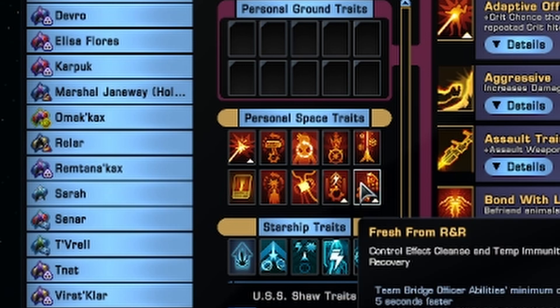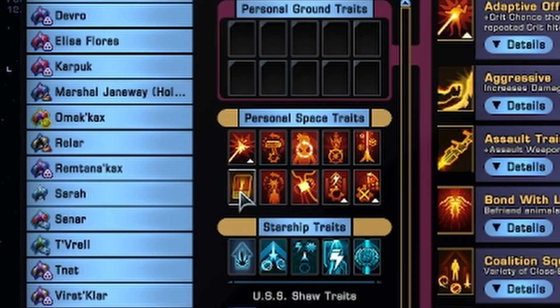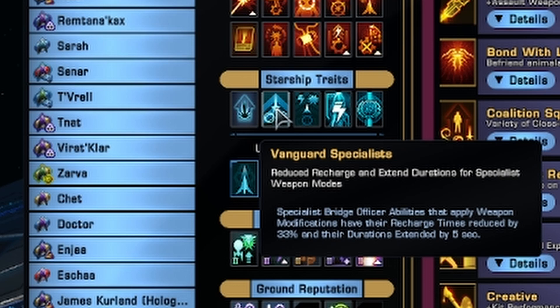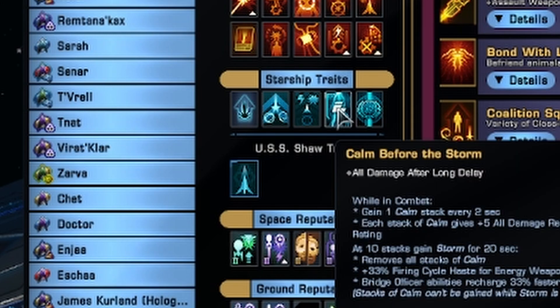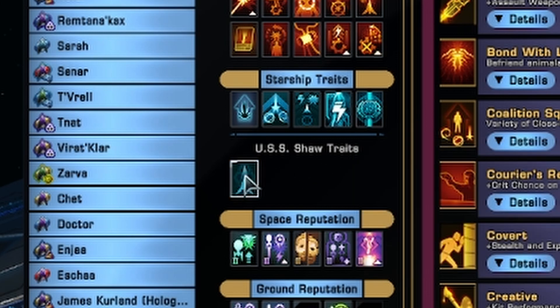To make the Exodus build work we have Fresh from R&R, plus Intelligent Agent Attaché. For the Starship traits we have Emergency Weapon Cycle for the haste, Vanguard Specialist to keep Surgical Strikes up, Strike from Shadows which is thematic and gives crit chance and bonus damage, Calm Before the Storm for Firing Cycle Haste, Heart of Soul for Firing Cycle Haste and bonus damage because I'm using phasers, and of course Exodus because the build wouldn't work without it.